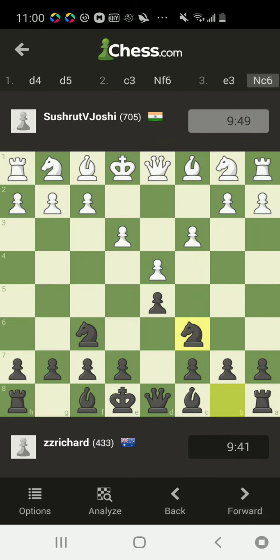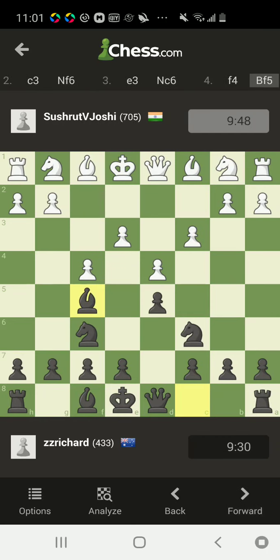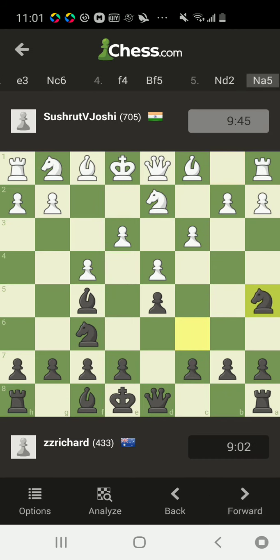Slav defense with c3, knight f6, knight c3. I don't really like playing against these structures because this pawn center is really strong. And all of a sudden you just find yourself in trouble — you don't really know what to do with this pawn center. So we have bishop f5, knight d2 just developing.